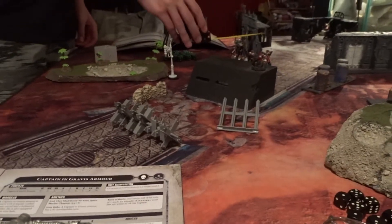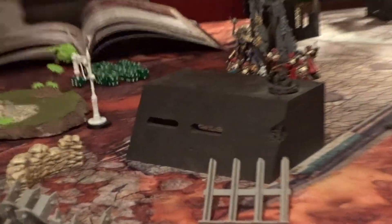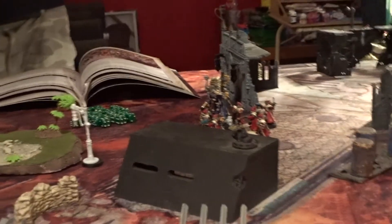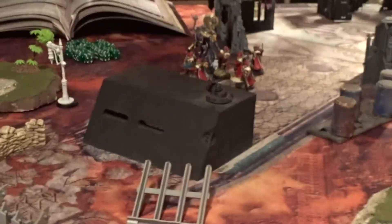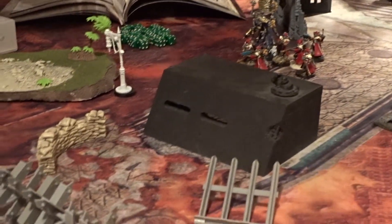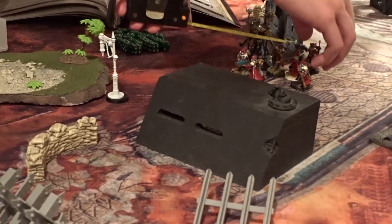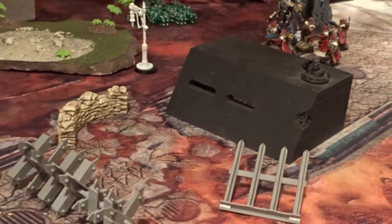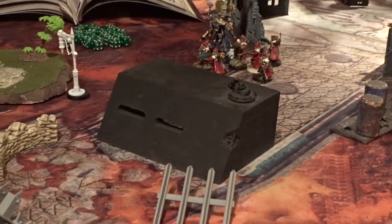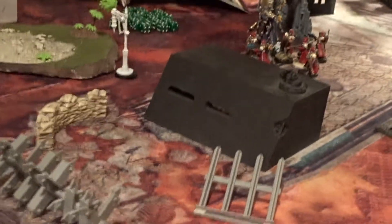Second half of turn four, Ben is right on top of it. He's in the mode of complete and utter annihilation, so we're going to go. You've chosen the canticle of plus one strength for this turn, so all of his models are plus one strength as well. Being the good player that I am, I also gave him the option of changing his unit so he could get control of the lost objective on his side of the table.